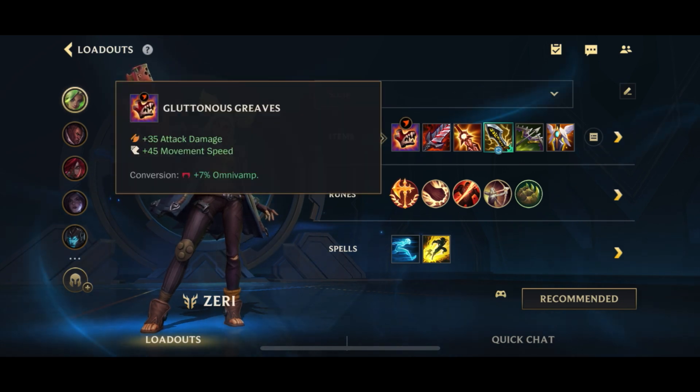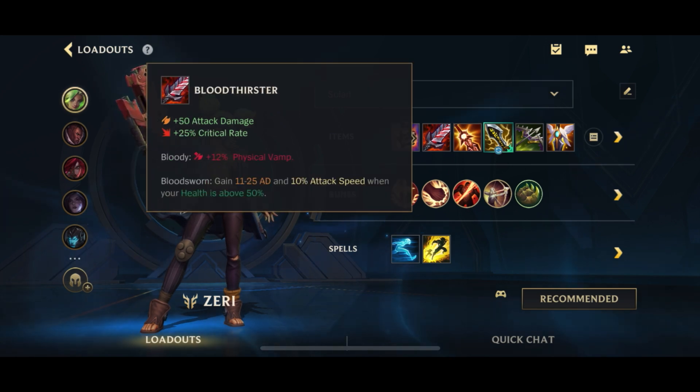First up we're going to start off with Gluttonous Grieves for the AD and Omnivamp as usual. Then also as usual, first item is going to be the Bloodthrister with the additional AD, nice stats, physical vamp, as well as the additional stats when you're high on health.